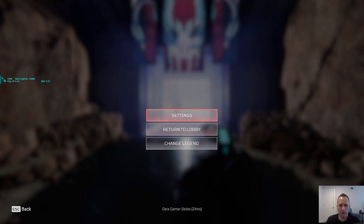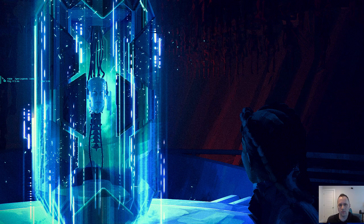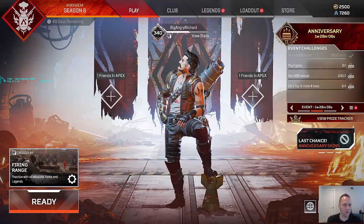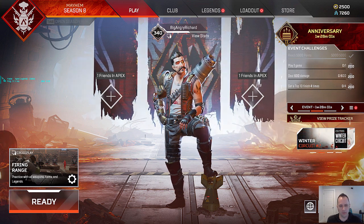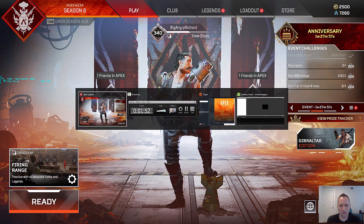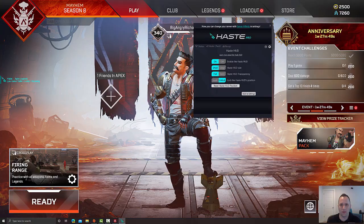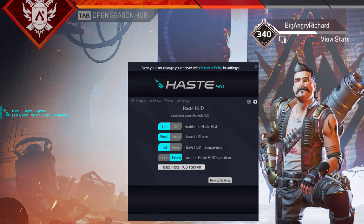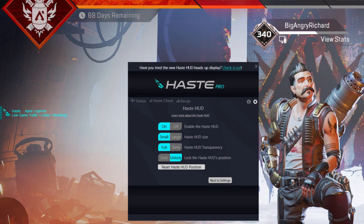If I jump back to the lobby I can show off some of the features. We are still connected to Apex Legends and you can see our latency and our real-time jitter. Also notice that while we are in the lobby — or whenever very low amounts of game traffic are detected — the messaging changes.